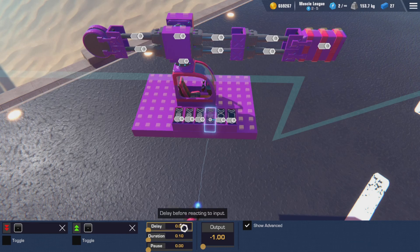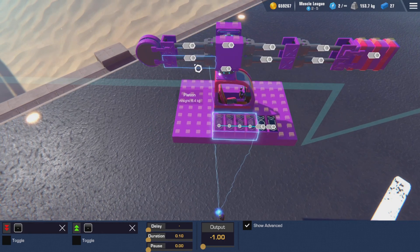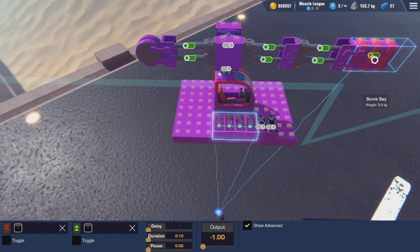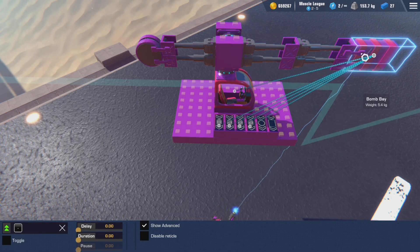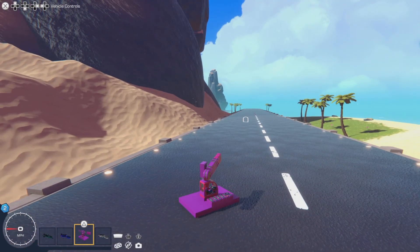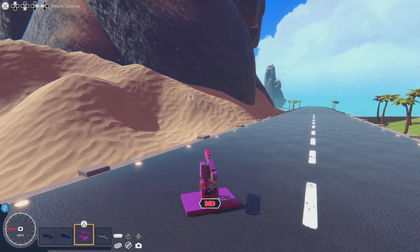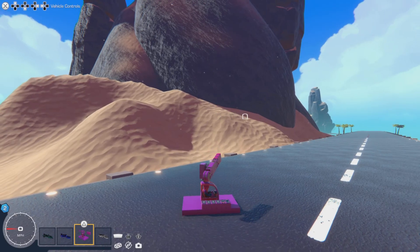We'll double check that, then take all four of the OR gates and attach them to our pistons as well as the bomb bay itself. Now it should be good to fire. It's that simple to make just a single one — pretty straightforward.